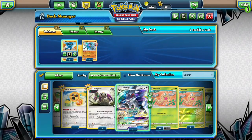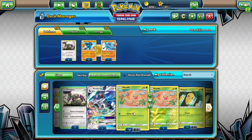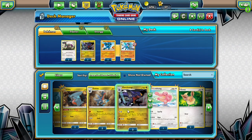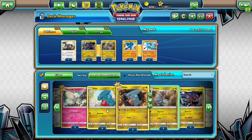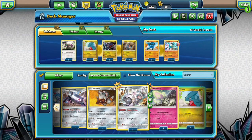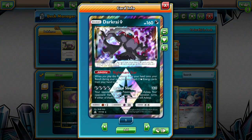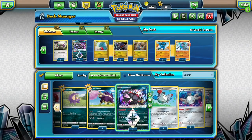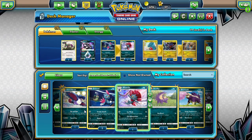We have three Garchomps, three Gabites, and four Gibles. We also have the full Shinx to Luxray line so I could do item lock there. What does Darkrai do? When you play it you can attach two Dark Energies from your hand — that's nice: 120, Sleep. We got a Sneasel too, so we could play a 2-1 of that line. I think that's all the Pokemon we'll be playing.